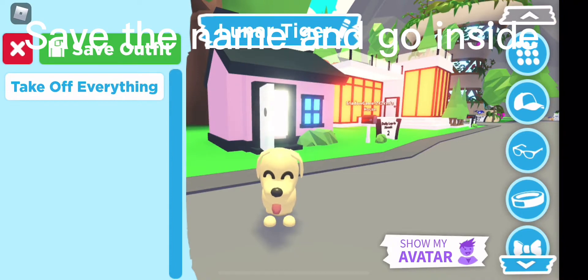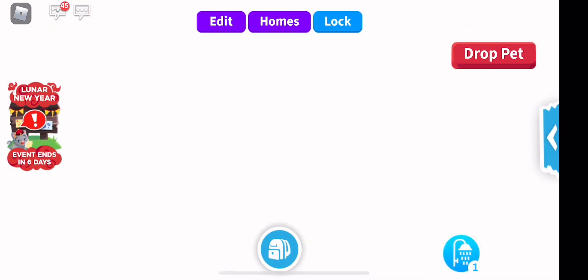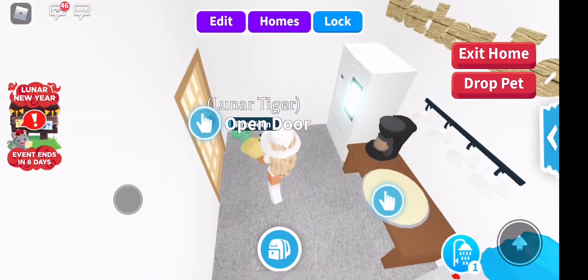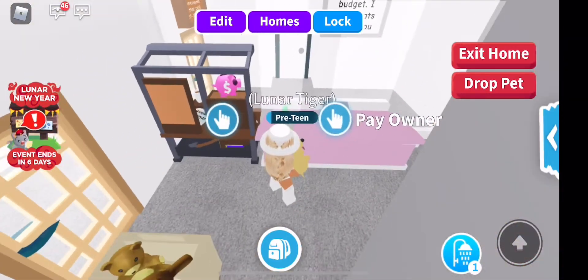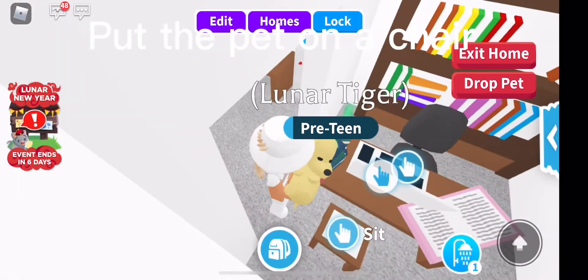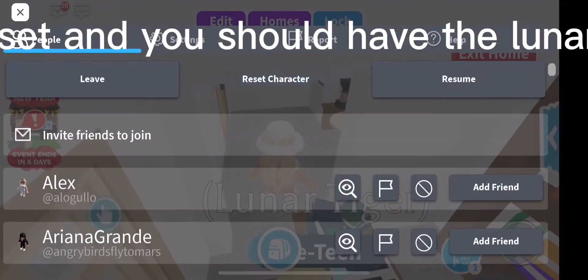Save the name and go inside. Put the pet on a chair. Now reset and you should have the Lunar Tiger.